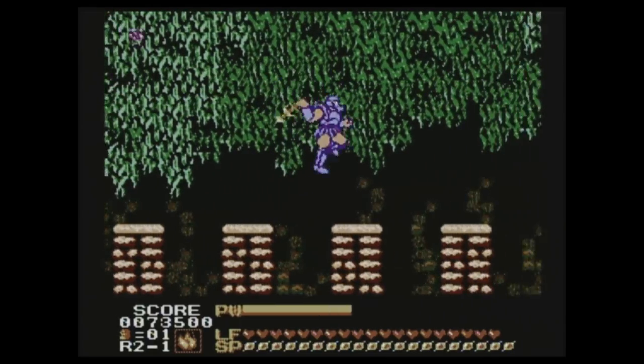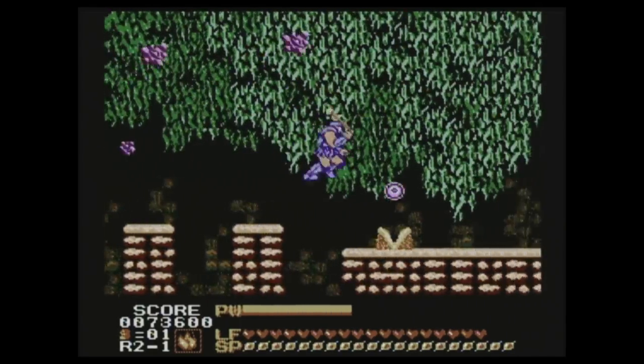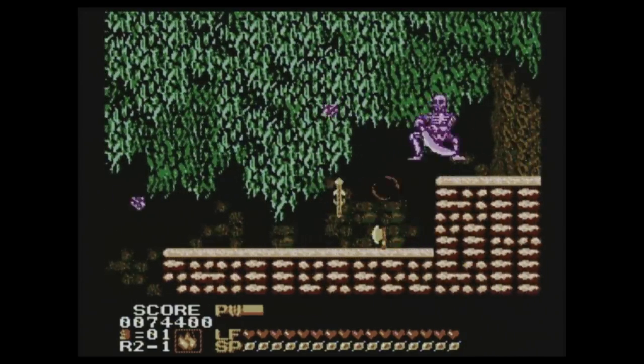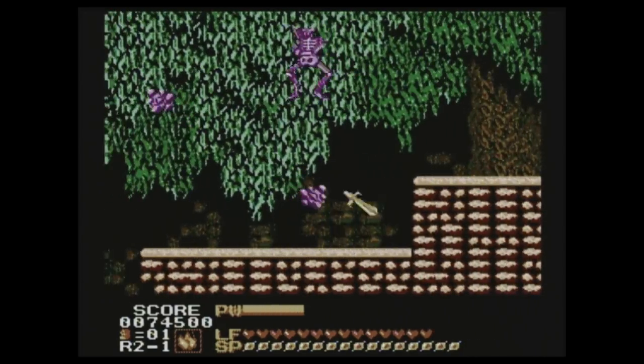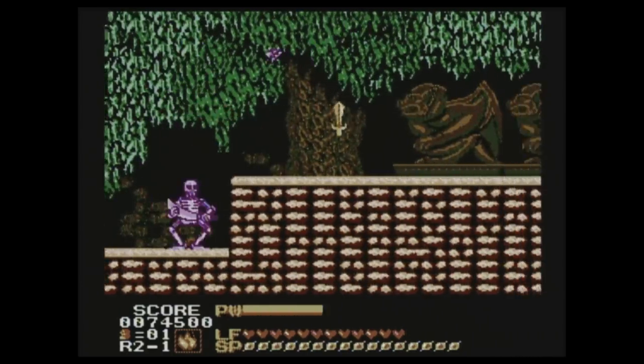Gameplay in Staniacs is a typical platformer — jumping and swinging your axe at foes. You get three spells: a lightning, fire, and time stop spell that you can use against the baddies. They're pretty useful, but you're limited in their use based on the gauge at the bottom of the screen. Also down there is your life meter as well as a power meter.